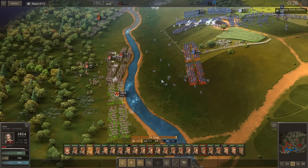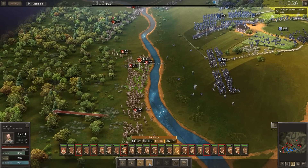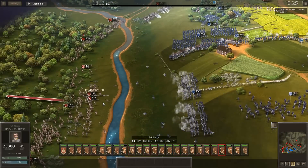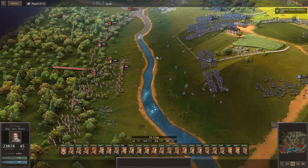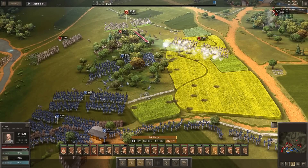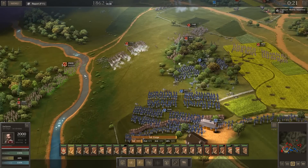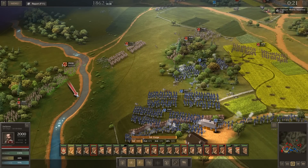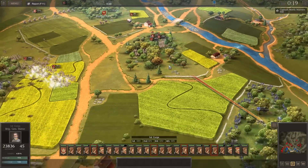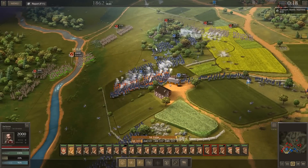That is a brutal, brutal volley. Get back here. Fall back. I didn't mean to detach the skirmishers — I pressed the wrong button. These guys are just exchanging disgusting volley fire. Retreat. There's some more troops. Come on man, you've got to be in here.